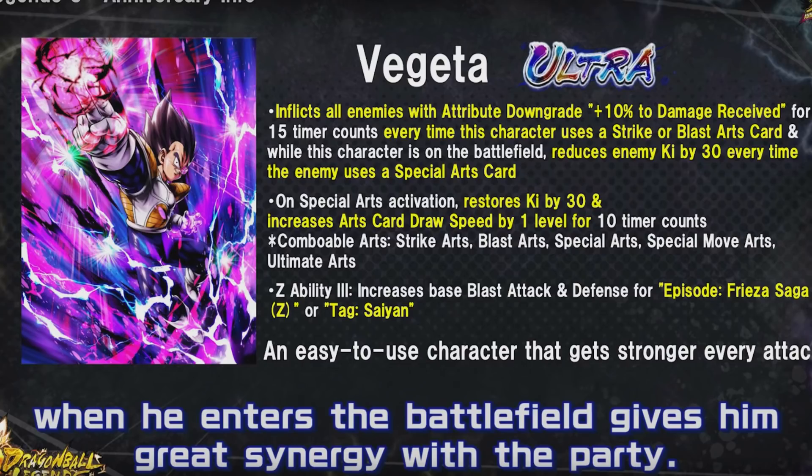He has a nice support passive - plus 20 to damage inflicted by allied Episode Frieza Saga characters for 15 timer counts. For his passives, he inflicts all enemies with the attribute downgrade plus 10% damage received for 15 timer counts every time Vegeta uses a strike or blast card. Note it's just uses the card, not lands the card - so just throwing cards out will apply a substantial debuff to everyone on the opponent's team.